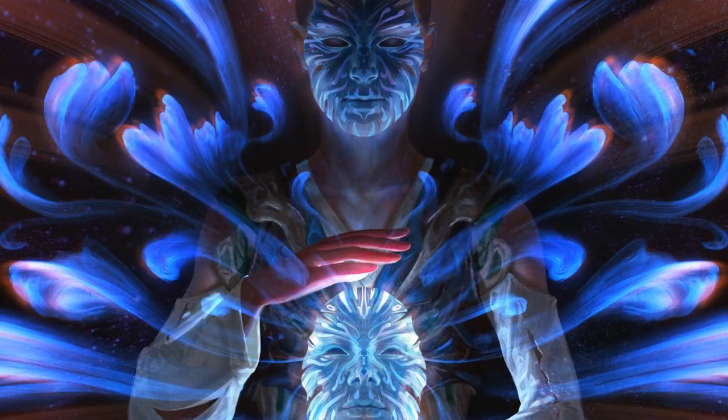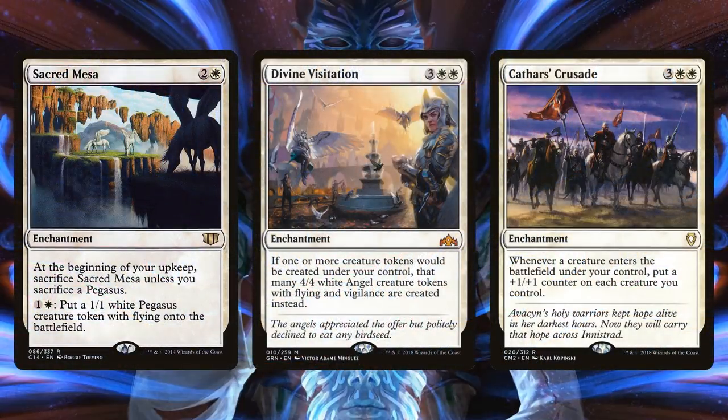There are some really strong enchantments that work well with our commander. Whenever we cast an enchantment spell, we create a 1/1 fairy with flying, so we want to support this flying token archetype. A card like Sacred Mesa is very, very good. But even better than Pegasus and Fairies is turning them into Angels with Divine Visitation, or making them huge with Cathar's Crusade. Cathar's Crusade goes crazy — suddenly three or four little dinky enchantments make your team into a massive force that really needs to be reckoned with. Enchantments can start off controlling and then burst forth by creating a huge army out of nowhere.